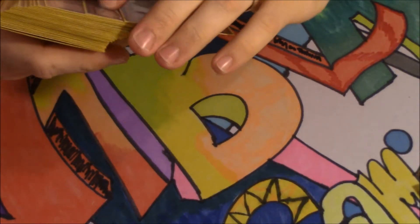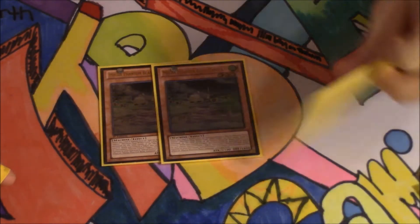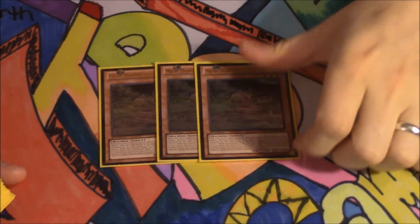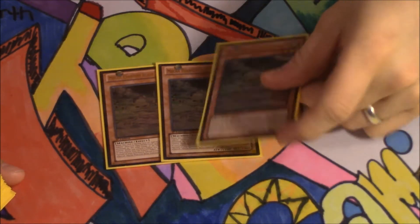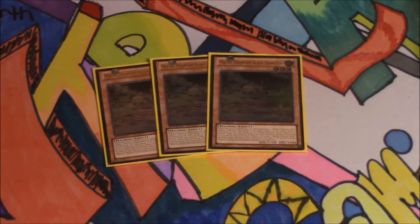Moving on to the Mecha Phantom Beasts, we're playing three Mecha Phantom Beast Hamstrats. Hamstrats has two really cool effects. One is a flip effect — when he's flipped, you get to Special Summon two Mecha Phantom Beast tokens. He also has another effect where you tribute off a token or a Mecha Phantom Beast token to Special Summon a Mecha Phantom Beast monster from your graveyard.